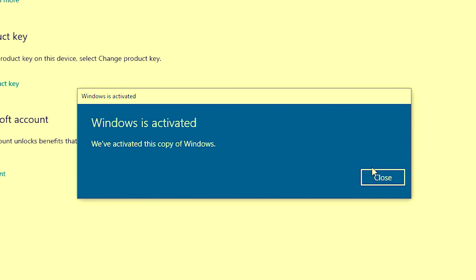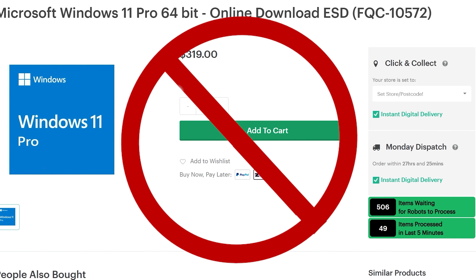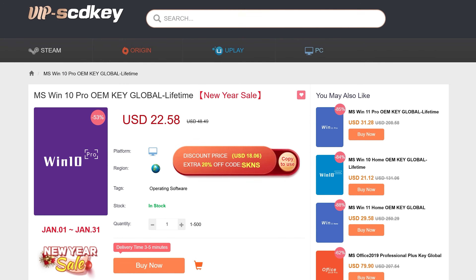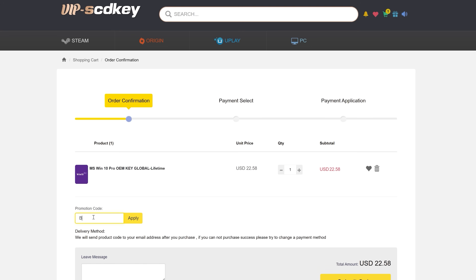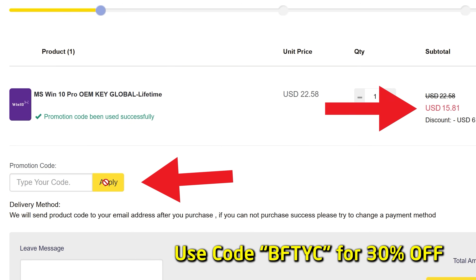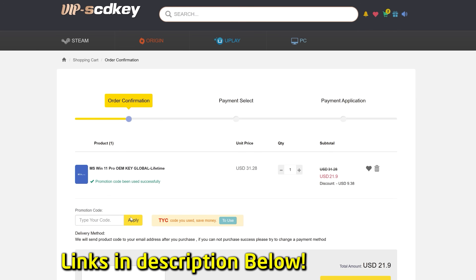Let's find out right after today's video sponsor. Do you need to get Windows 10 or Windows 11 activated and don't want to spend $200 or some other exorbitant price? Today's video sponsor, VIP SCD Keys, has you covered. For as little as $15 using the coupon code BFTYC, you can get Windows 10 activated. For a little bit more, you can get Windows 11 activated too. Link's in the description below to find out more.